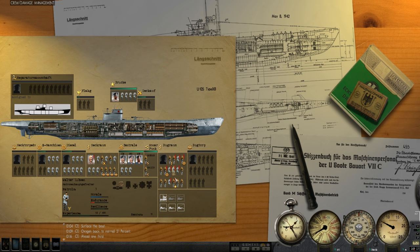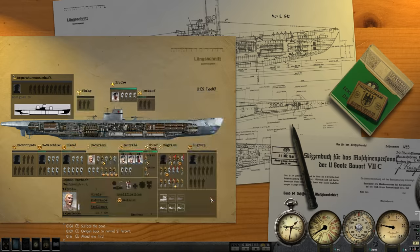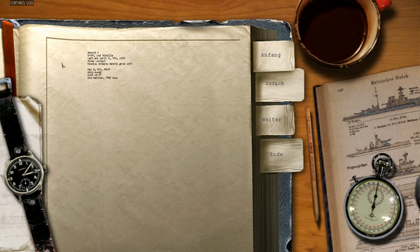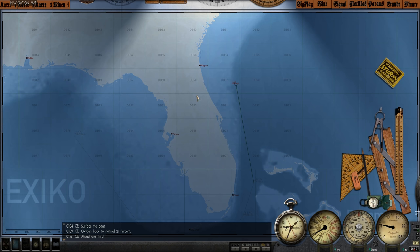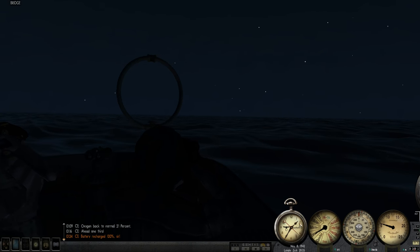Let's check on our crew — everyone is tired because I neglect them. These poor guys. But they're all getting rested. Everything is just hunky dory aboard the U-105. We launched two torpedoes in our last episode, sinking an ore carrier for 7,000 tons — not a bad start at all. Anyway, I'll quit my rambling now as we continue onward.